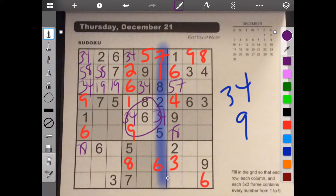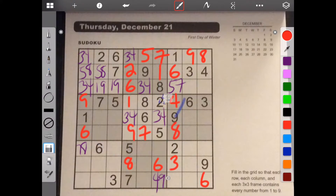This frame needs 3, 4, and 7. But since we have 3 and 4 going here, we know where 7 goes. We can't put a 3 here, so it's 4 and 9. And this 7 there takes care of this, so this is 8. So we need 2, 3, 4, 8.